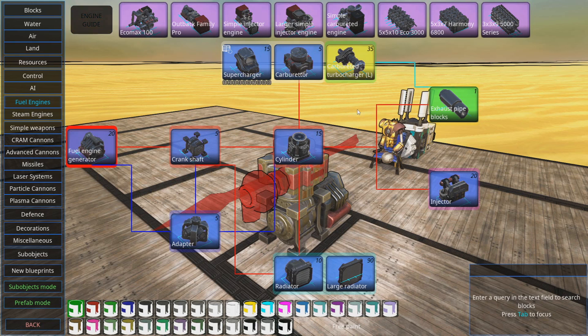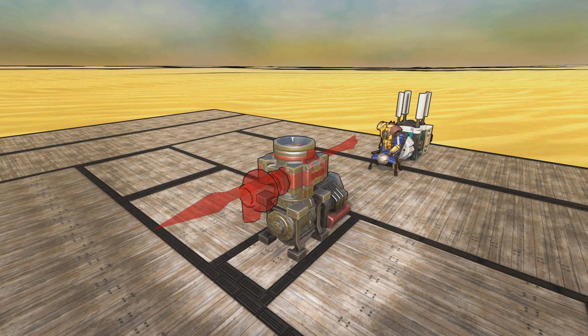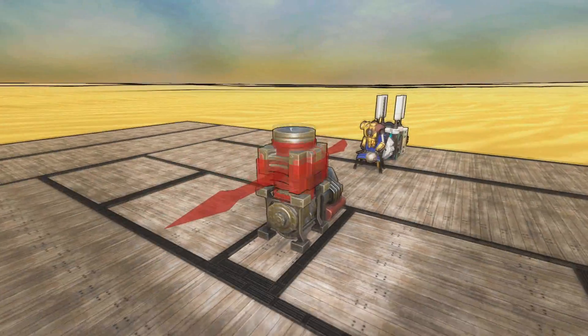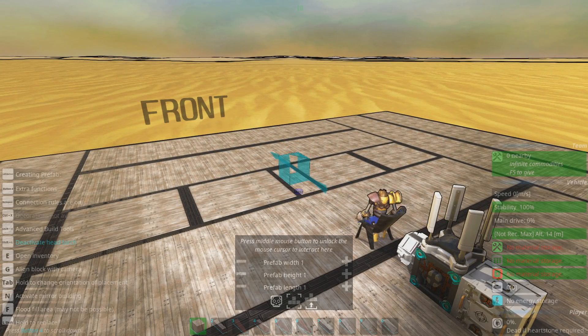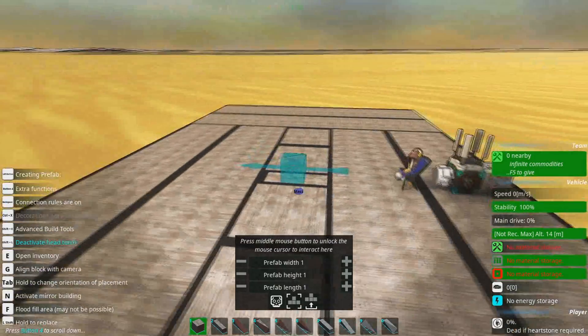I would be a hypocrite if I didn't mention that my current favorite engine prefab to slap down does not use either superchargers or turbochargers. So this is just a quick video to note that you can do that. I just realized I've built this example engine wrong, anyway — so I'm just going to show you that engine. Bear in mind this is not an efficient engine; this is a convenient engine.